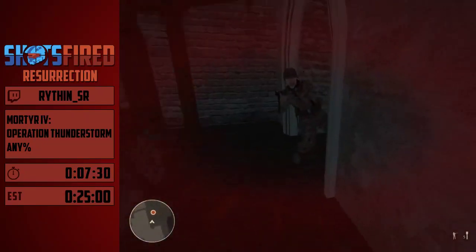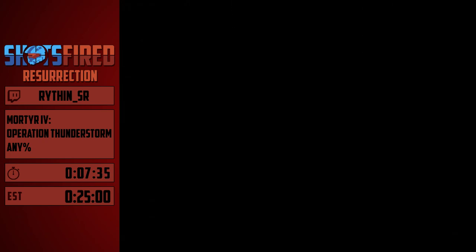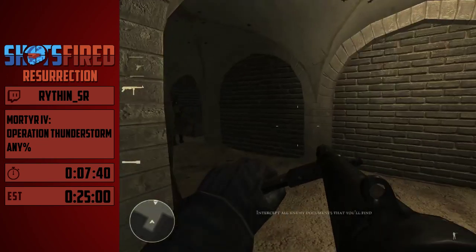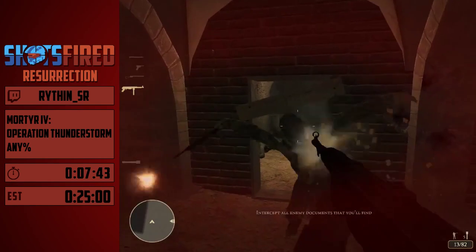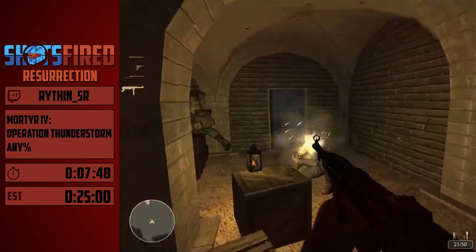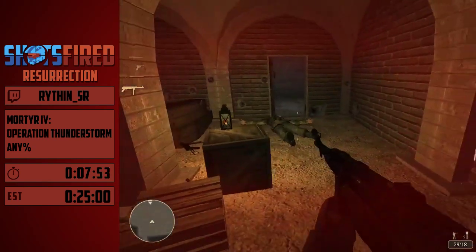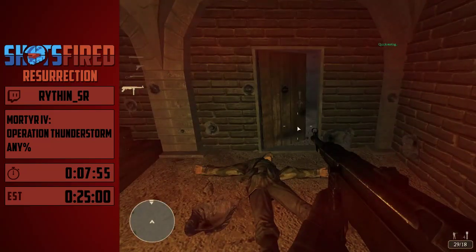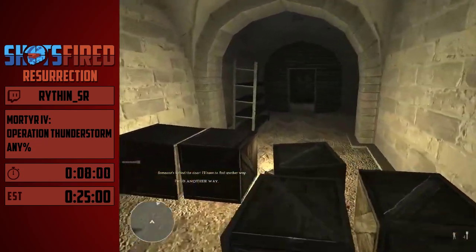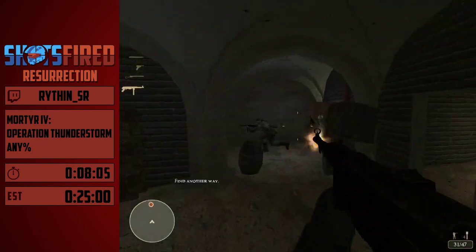Another trick I've been doing throughout the run but haven't mentioned is reload cancelling. When you have zero ammo in your current clip, you can switch weapons to reload instantly. So this is the part where I'll be using the MP40, basically just for this room and the one coming up. This door usually closes and a plank spawns behind it to lock it, but if you throw a grenade and then save-load, you just break the plank.